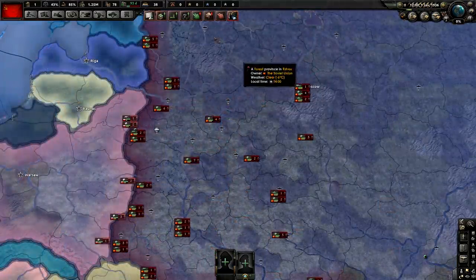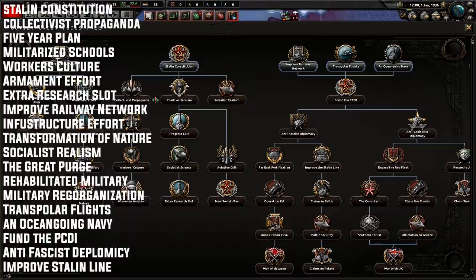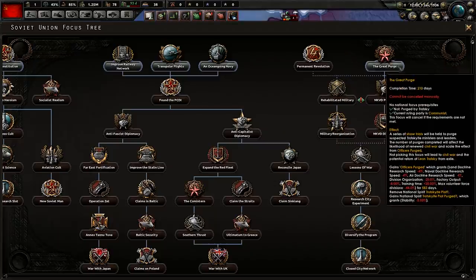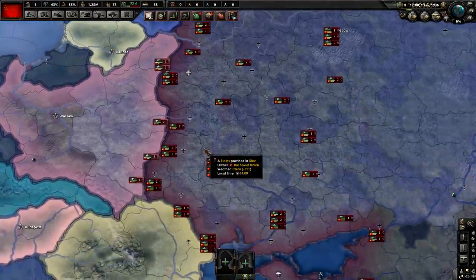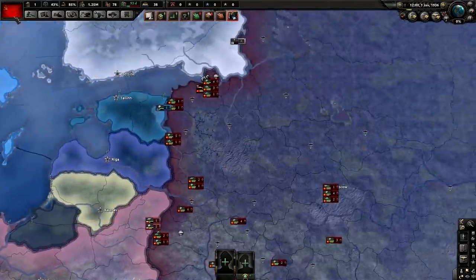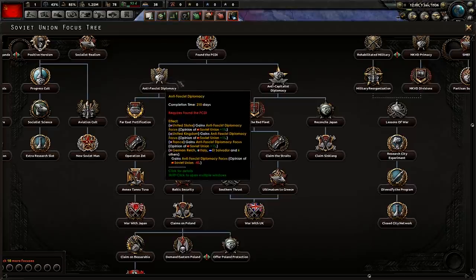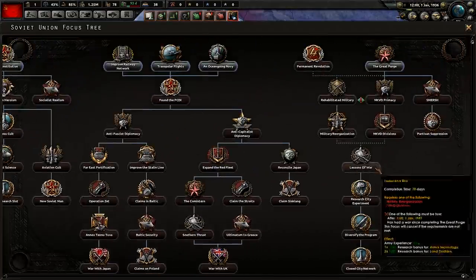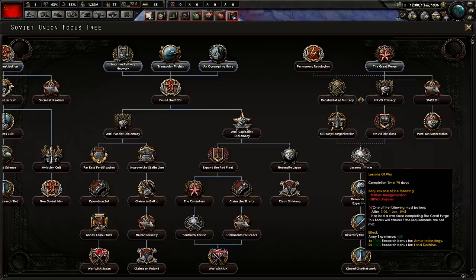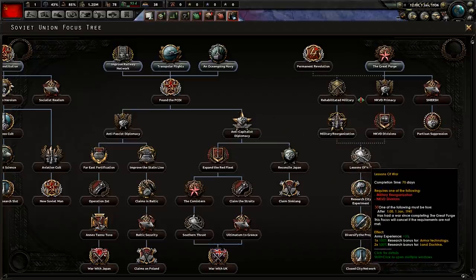Now, the Focus Tree path. The Great Purge — you don't have to do it exactly as shown. As long as you have it done before, I would say, May to July — probably June would be best — you really shouldn't have the Civil War fire off. The only time you should do it earlier is if a rule requires it. Also, if you're already mid-focus, say halfway through Anti-Fascist Diplomacy at 210 days, and then you go to war with Finland, you need to do Lessons of War. It is way better to get Lessons of War early on compared to waiting until the actual war with Germany.